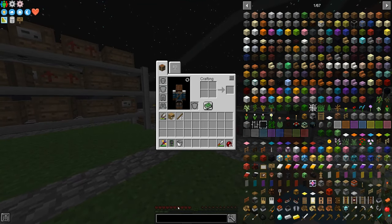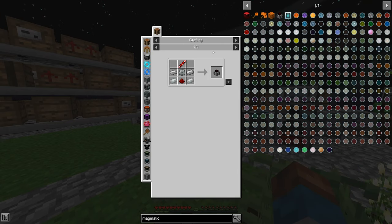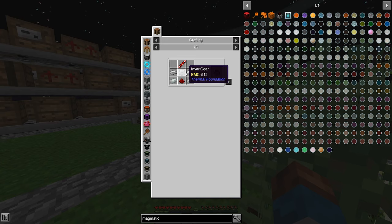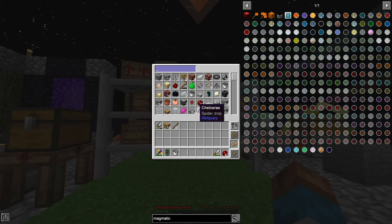What we want to look at today is a magmatic dynamo from Thermal Expansion. The invar gear — we worked on getting invar last episode, so we can do that. It also needs silver, which should be pretty easy. The biggest challenge was getting invar, so why don't we make all of this together?